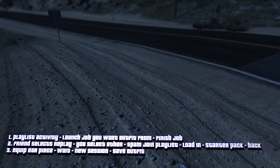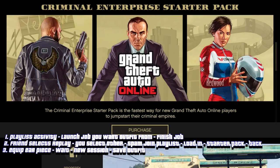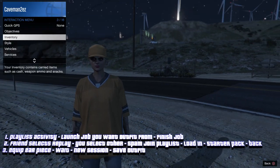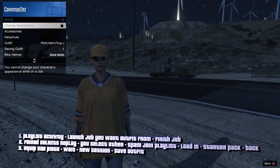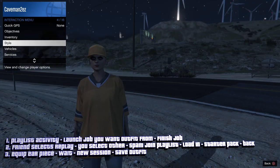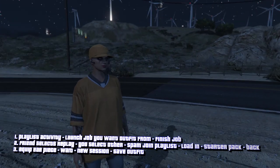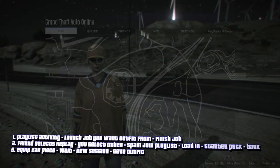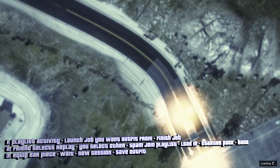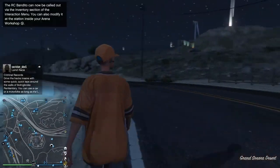You want to decline this. Pause it. Criminal Starter Pack — back out. Now you want to change one accessory and that's the earpiece. You want to wait. From here, new session. And as you notice, you have the outfit.